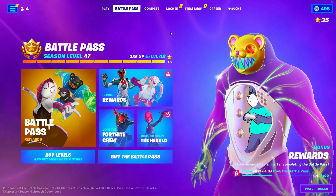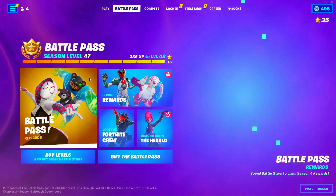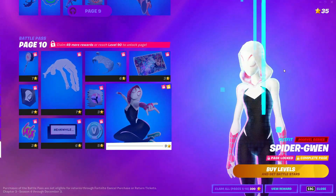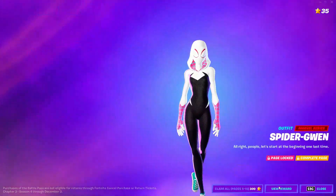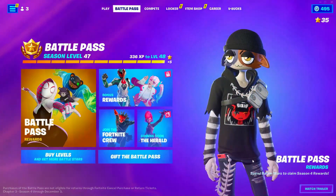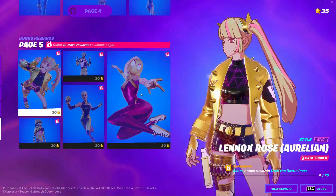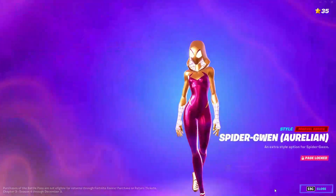First, go ahead and go into Battle Pass, then go into Battle Pass Rewards. Go down until you see the Spider Green skin, click on View Rewards, back out, and keep doing this about five times. After that, go into Bonus Rewards and go down until you see the Spider Green skin again and do the same thing.